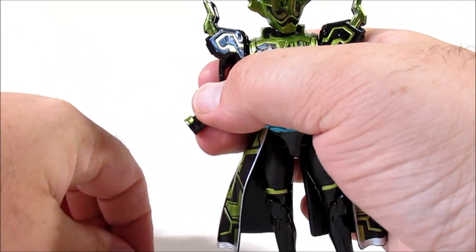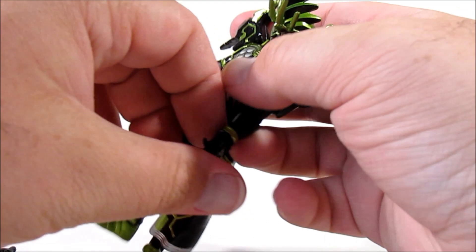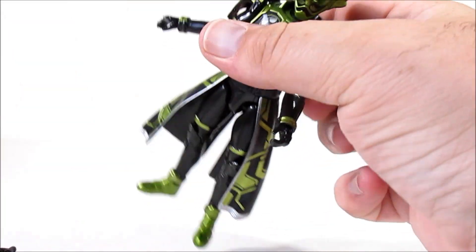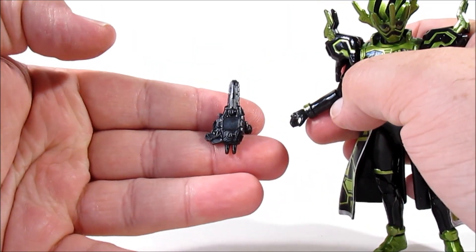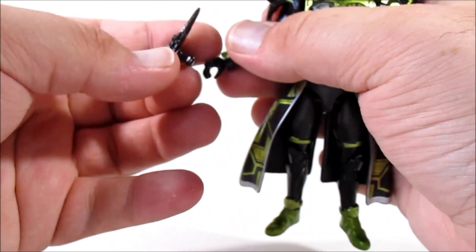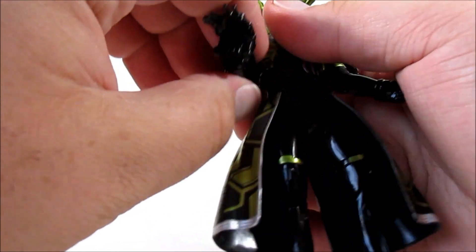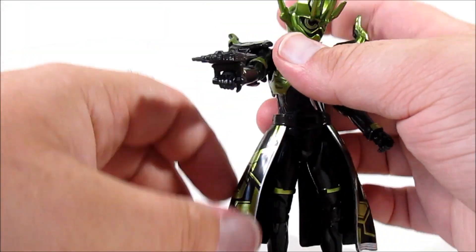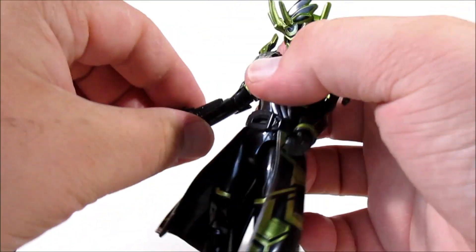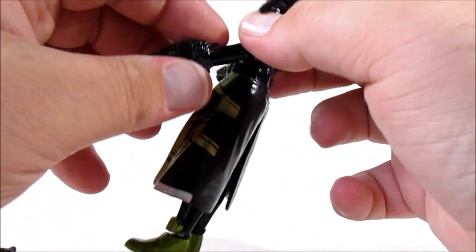Swapping back to his holding hands, next we're going to look at his weapon, which is of course the Buggle Driver. It's cast in black plastic and is very much the same mold as the one included with Genm Zombie Form. You just flip it up, and because of its natural friction it will hold in either its blaster form, which looks pretty good, or its chainsaw mode.